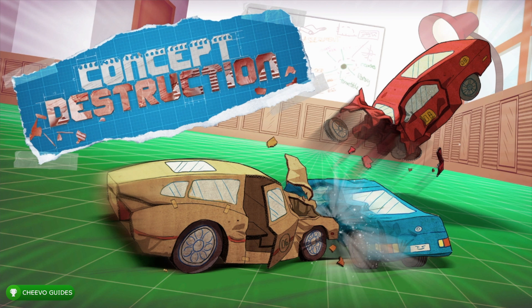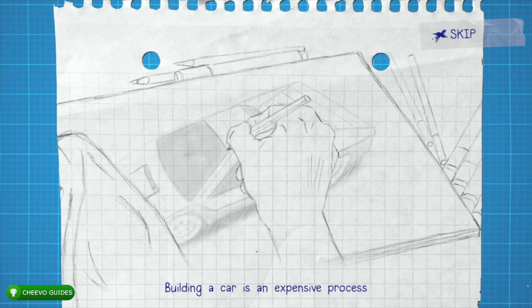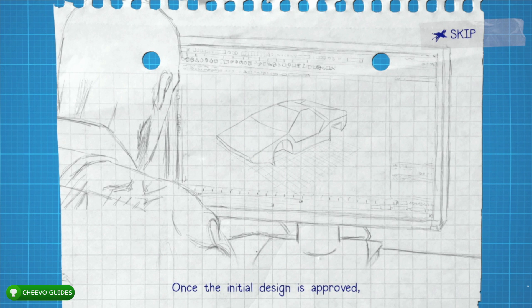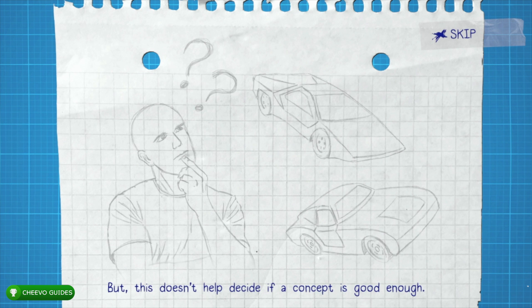What's up guys, this is an achievement guide for Concept Destruction. This game was published by Ratalaika Games and developed by Thin Ice. This is going to be an easy completion or platinum trophy coming in at about 45 minutes to an hour. If you're playing on PlayStation there are going to be multiple stacks on the platinum trophy because of the different regions and the PS Vita version.